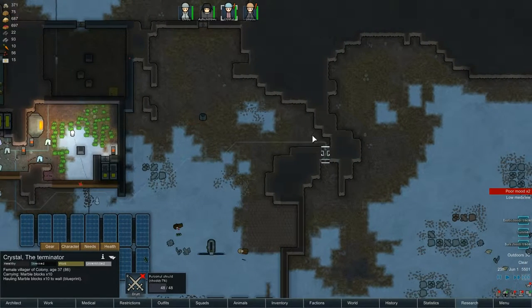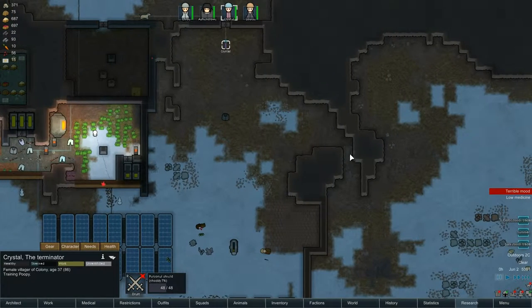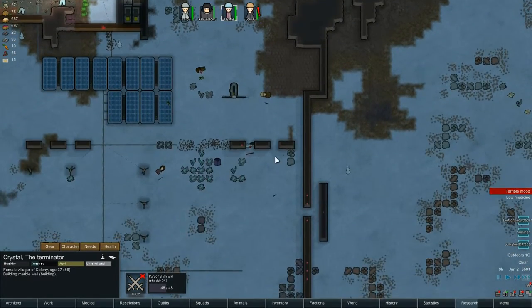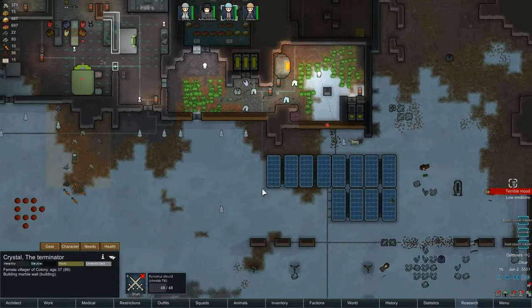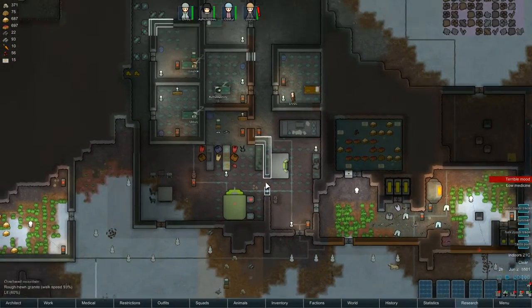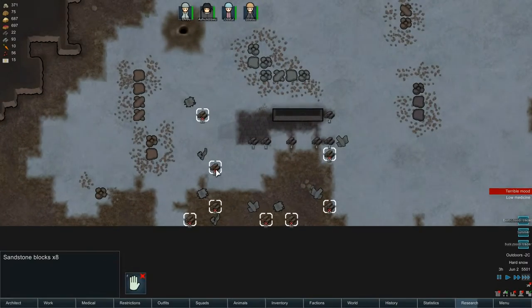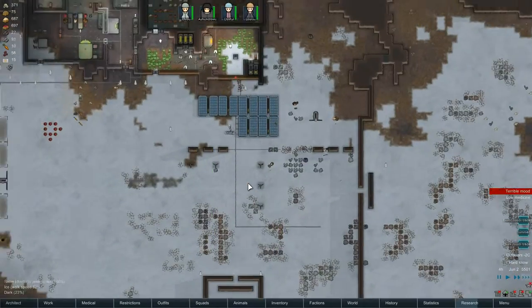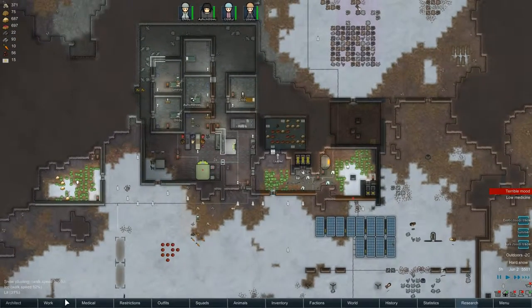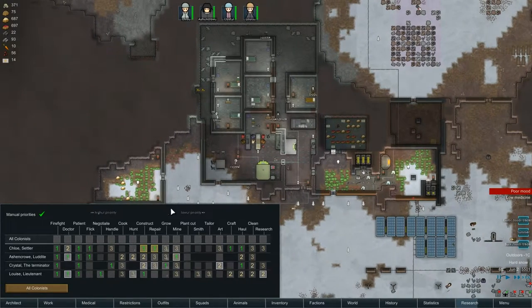In our last episode, we had a problem with this gap in our wall where the enemy just walked through, rather than having to face my turret straight on. So let's plug that hole in the wall. More cargo pods - what have we got here? Sandstone blocks. Lovely. Haulers, get to work.